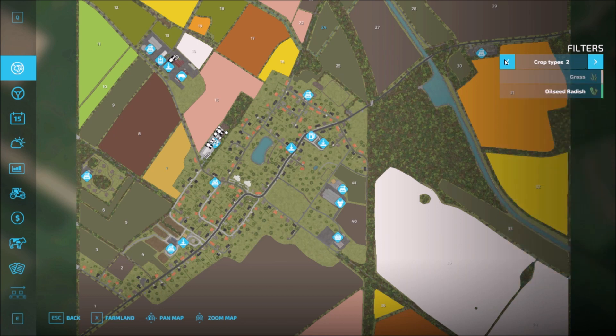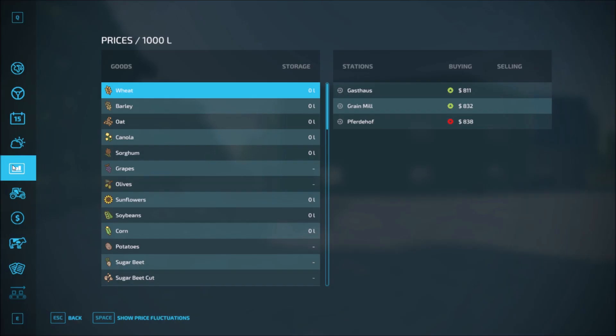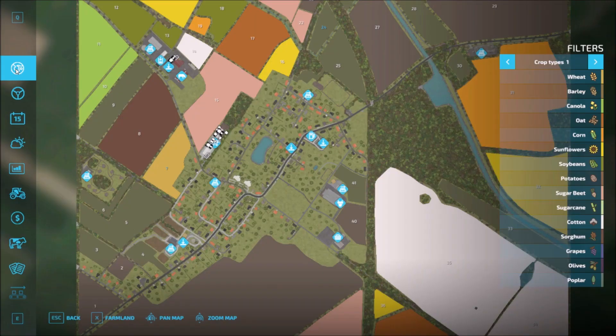Let's see the standard food types and sell points. We have three sell points — one in a foreign language, German I think — and then we have the grain mill with the German word there. So those are the three sell points.